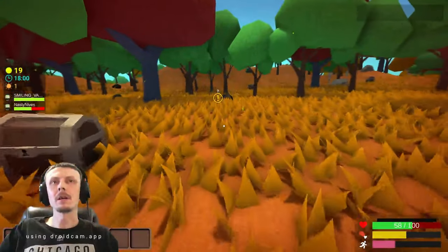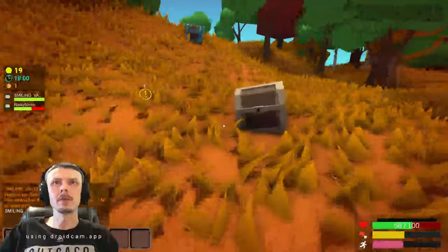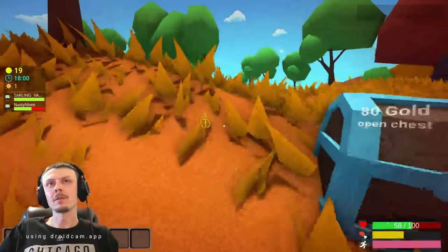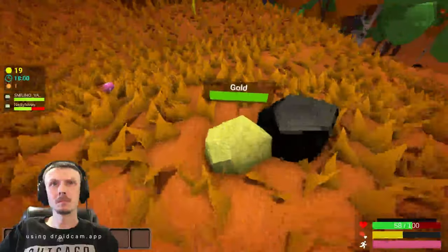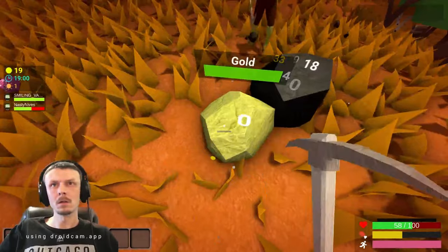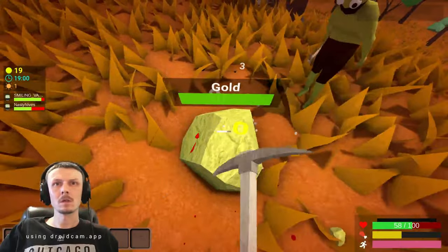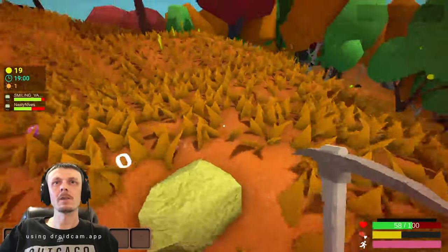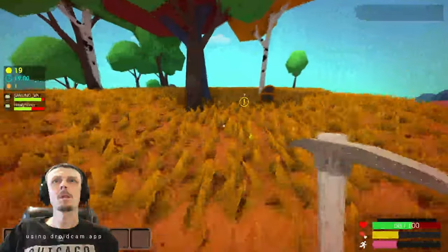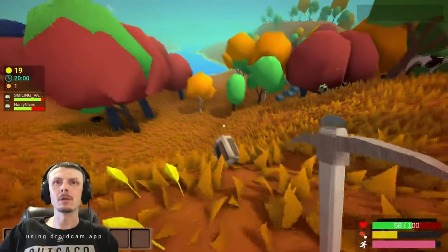I think any of the green crates or wooden crates you can get into without having the key. I used my coins on accident. Did you get the inventory out of the chest? Oh, gold. I'm trying to get the gold. I don't think you can get the gold — you have to have a special pickaxe.